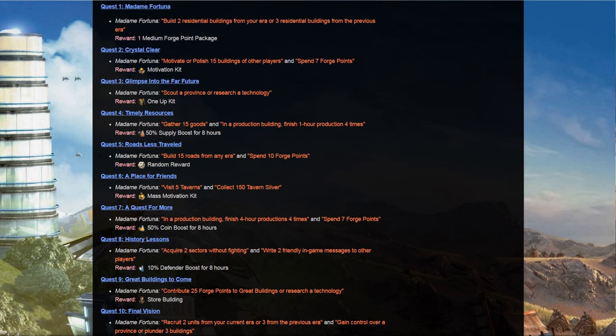The questline is presented by Madame Fortuna, as in the previous birthday event. Quest 1 requires building 2 residential buildings from your era or 3 residential buildings from the previous era. Quest 2 requires motivating or polishing 15 buildings of other players and spending 7 forge points. Quest 3 requires scouting a province or researching a technology. Quest 4 requires gathering 15 goods and finishing 1-hour productions 4 times in a production building.